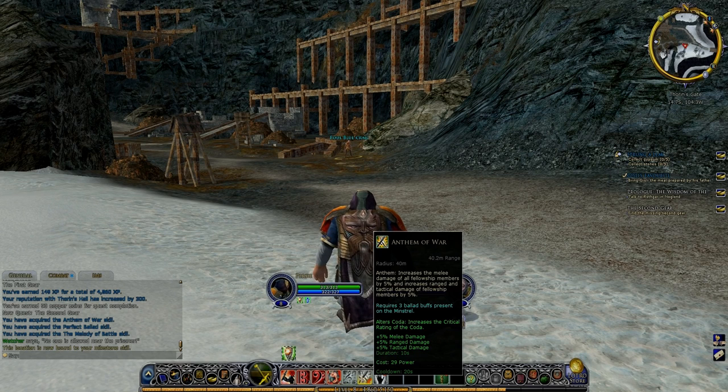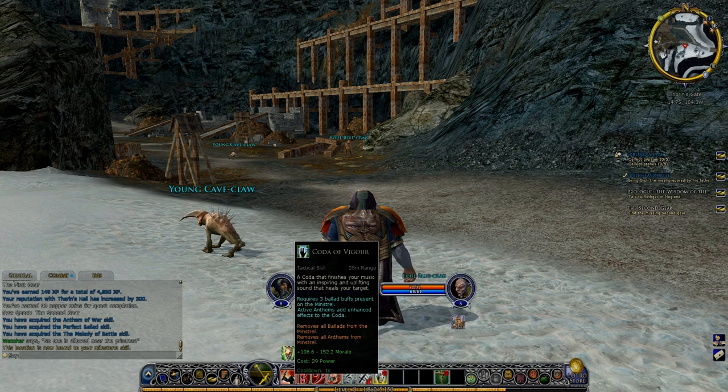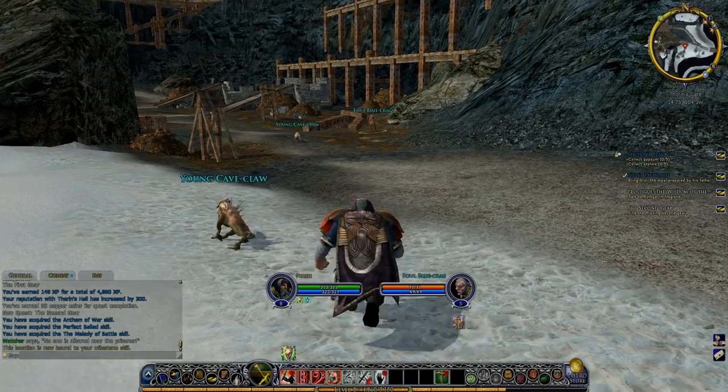I've also picked up Anthem of War. I'm assuming I need to use 3 Ballads to use this buff — it essentially increases Fellowship Members' range to tactical and melee damage by the looks of things. I've also got a Coda of Vigor, I've already had that. So yeah, I've got a few new skills.